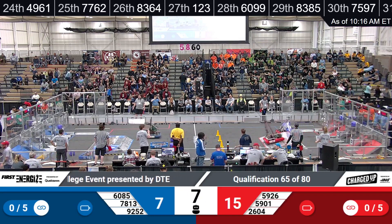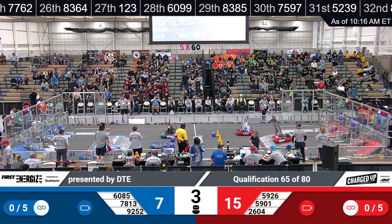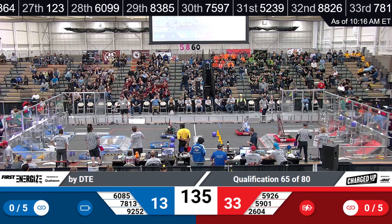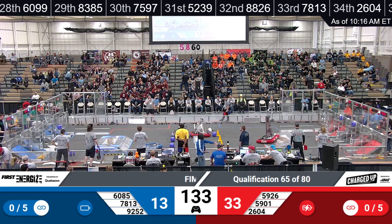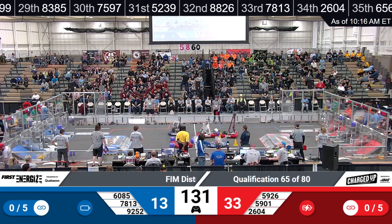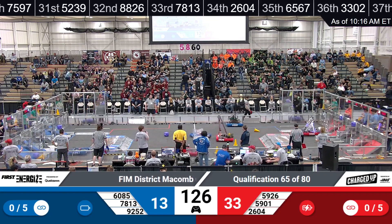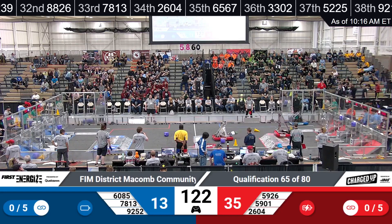We have two game pieces scored on that blue side and two on the red as well. Damoose up, docked and engaged for the red alliance. The electric eagles have a cube in their possession, they go over and score it in that low node section.